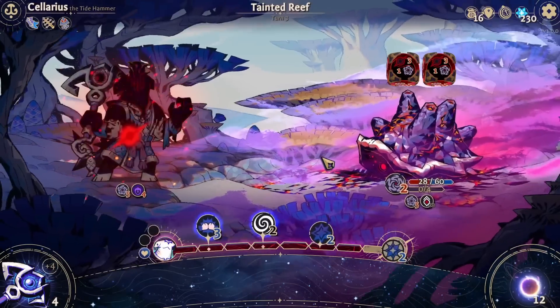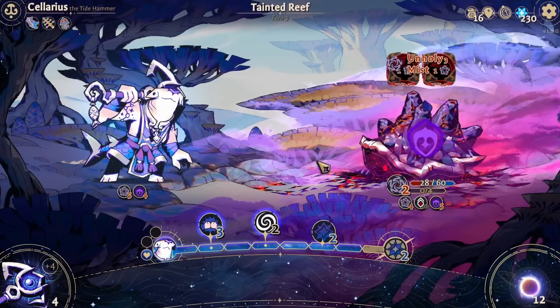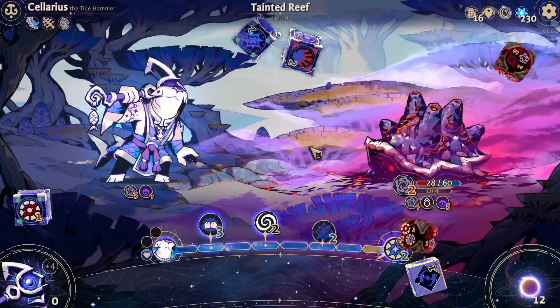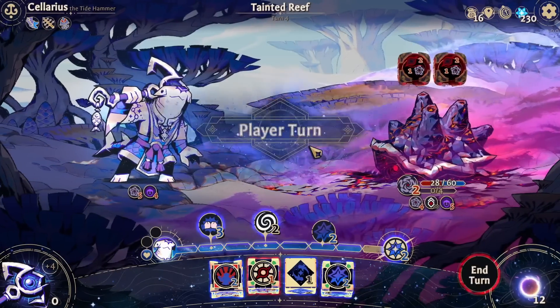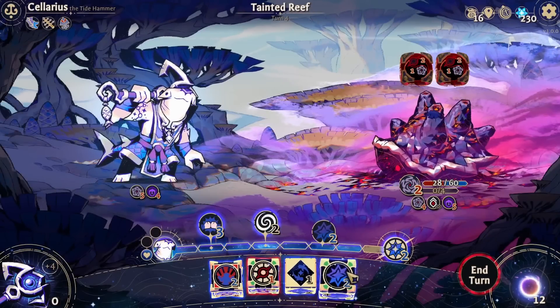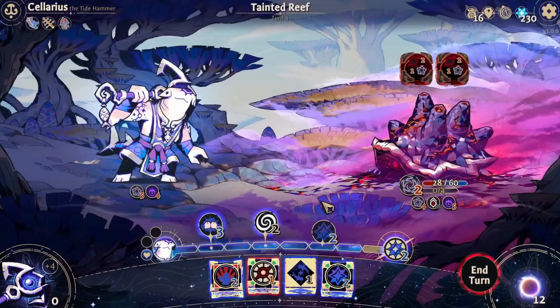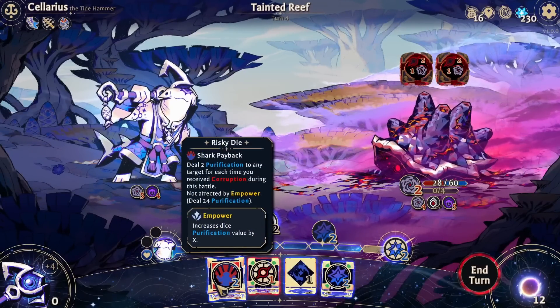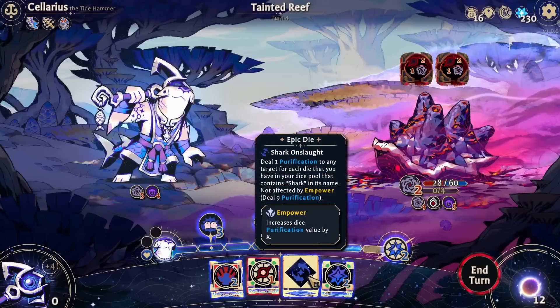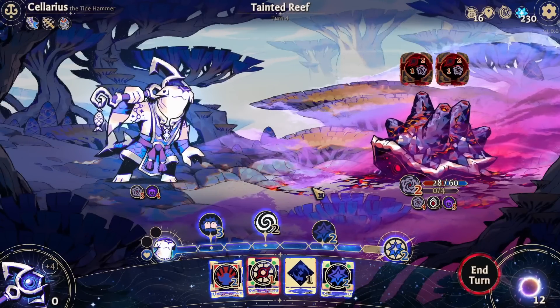Alright, last life, kind of risky. On the plus side, we just pulled our bangers - so we do have the forge area purify, which is pretty good. 24 damage. Oh baby. And then we also have a Shark Onslaught.